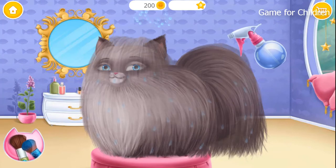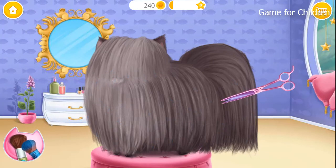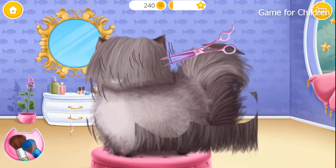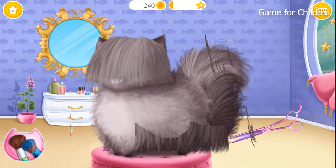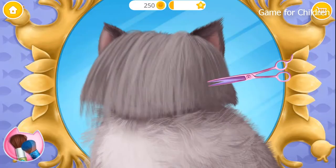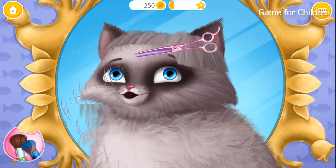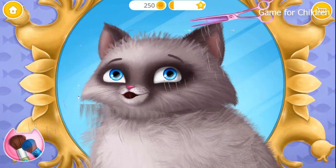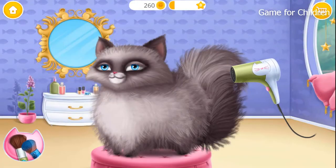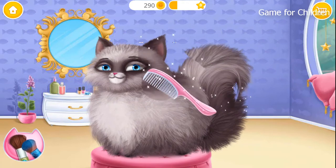Help Coco to get ready. Where is Coco? Take the scissors and cut it. Can you dry her coat? Great, now brush it.